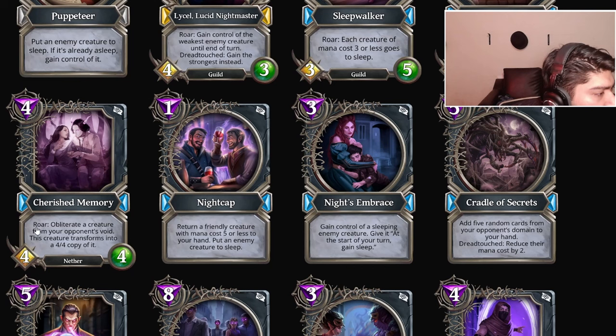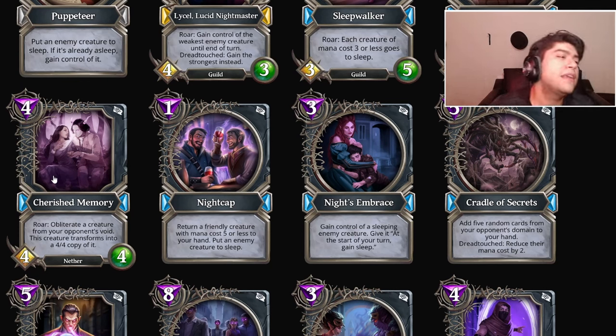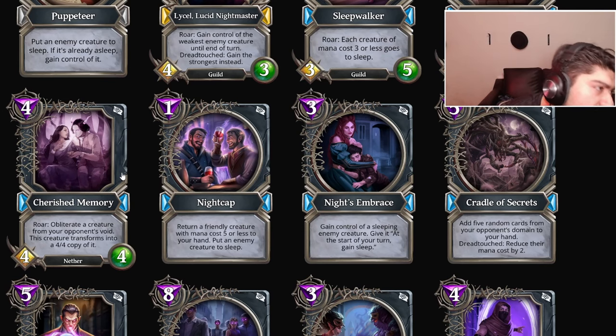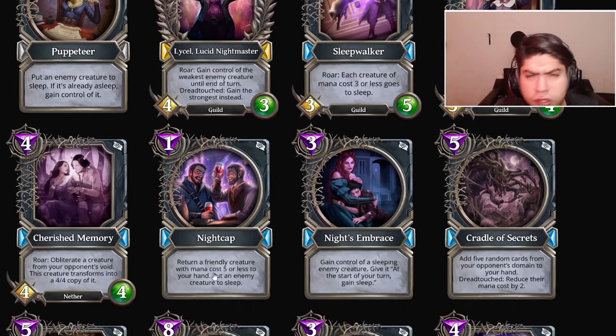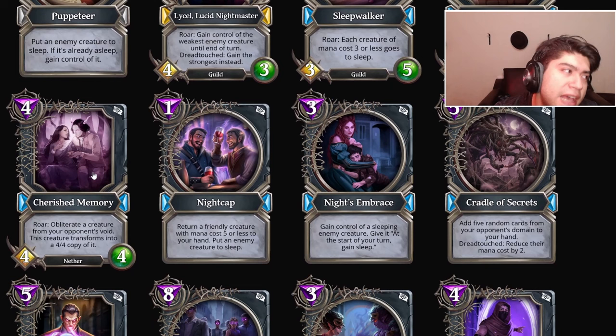Cherish Memory: four mana four-four Nether, obliterate a creature from your opponent's void — this creature transforms into a four-four copy of it. Usually you don't get a lot of value out of this mechanic, but this is meant to seal cards from your opponent's void and obliterate it. It's a little too niche — more of a tech card. I'm mainly interested in the obliterate section; depending on how void-reliant other gods are, it could be playable. B tier.